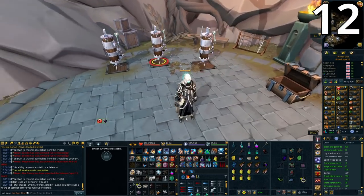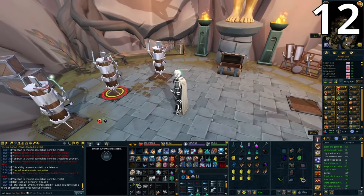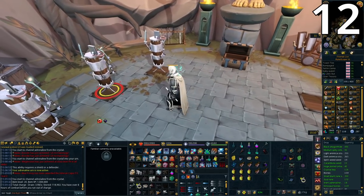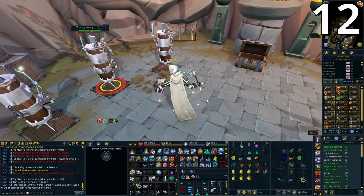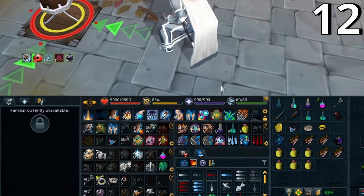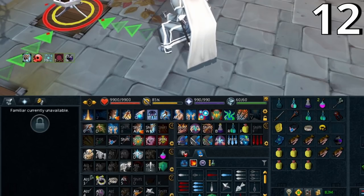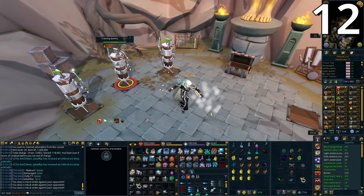For magic tips, the first is that you can release Detonate after charging it along with an auto attack and another ability, all on the same tick. It's a little tricky to get used to but it does a lot of damage and you can combine it with Tsunami or Wild Magic. Have your target selected, charge Detonate, then use the keybind for an auto attack (e.g. Ice Barrage with Shift+E), then release Detonate with Shift+W, then use Dragon Breath with Shift+A — all in the same tick for three simultaneous hits.